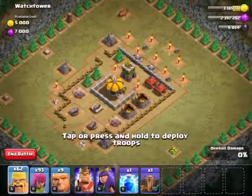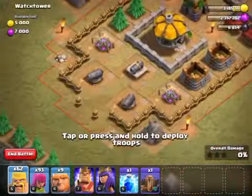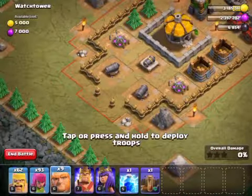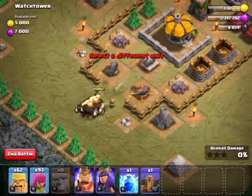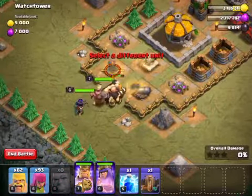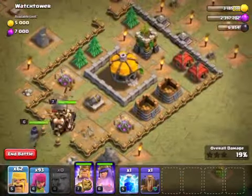Basically all I'm gonna do is start off with these cannons because they are pesky, so we're just gonna deploy our giants and then our barbarian king and our archer queen. We'll need both of them to tank, and yeah, that should do it for this one.